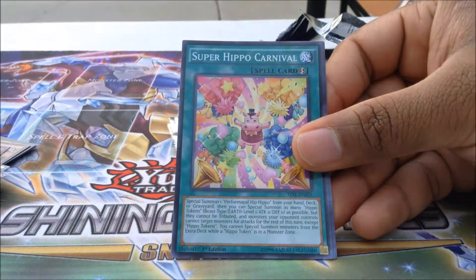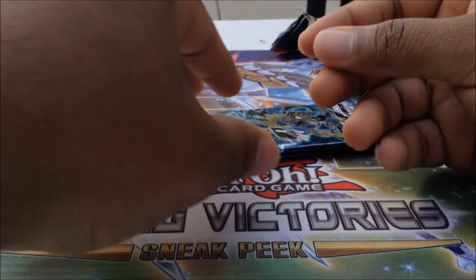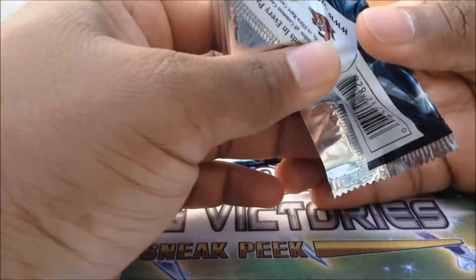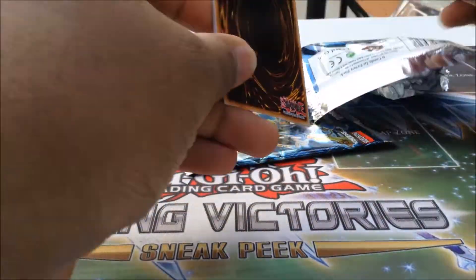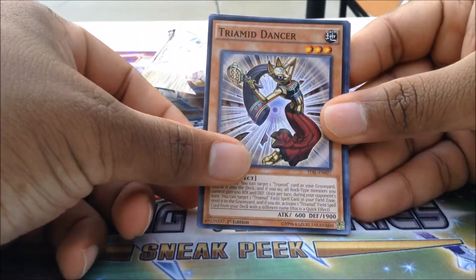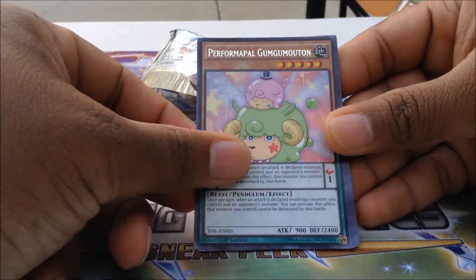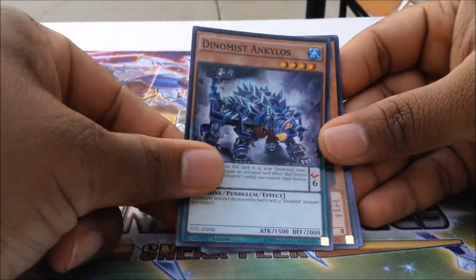On to the second pack. Let's see what we can get out of this one — hopefully a super rare. Not super... ultra! Destruction Sword Memories, Magician's Robe, Black Dragon Ninja, Metal Foes Crimsonite, Ebon High Magician, and a Metal Foes Arcalic. Red Mirror, Red Warg, and a Performapal Extra Slinger.